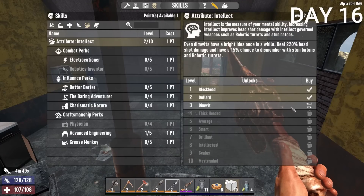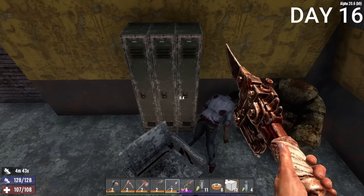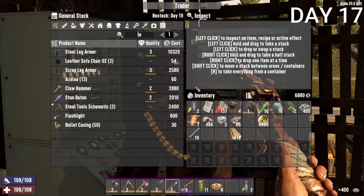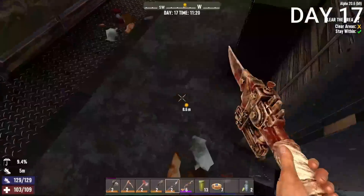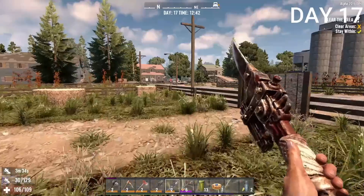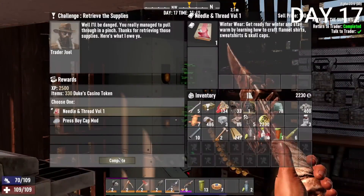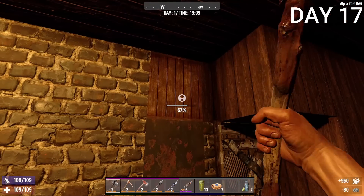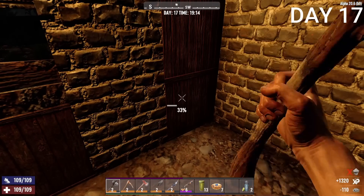Day 16, I was upgrading my intelligence level to unlock the workbench and the crucible — I needed to get it to level 10. After putting in frame shapes, I upgraded the ceiling to wood, and by Day 17 the whole roof was done. I went to the trader to buy cobblestone rocks — very cheap and useful for upgrading walls. I accepted a mission but it was underground and I couldn't figure it out, so I gave up. I completed a different mission instead, returned to the trader for XP and tokens, then started upgrading my base with cobblestone — much stronger than wood, and easy to make from stone and clay.